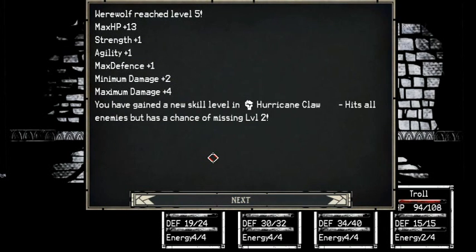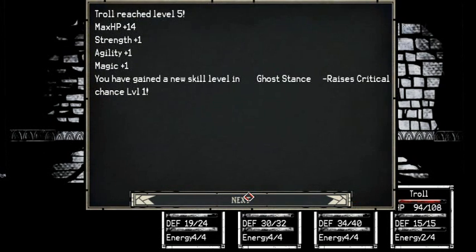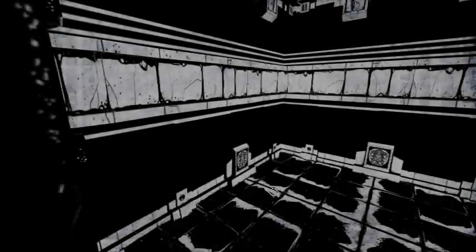I'm actually getting a lot of good stuff. Werewolf hurricane claw — oh, it's level two. Sweet. Ghost stands. Critical chance. Okay.